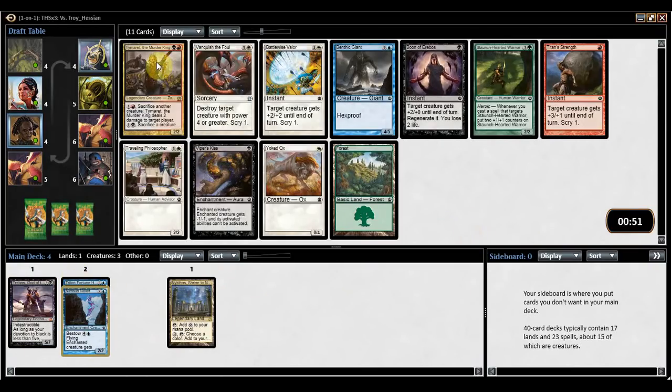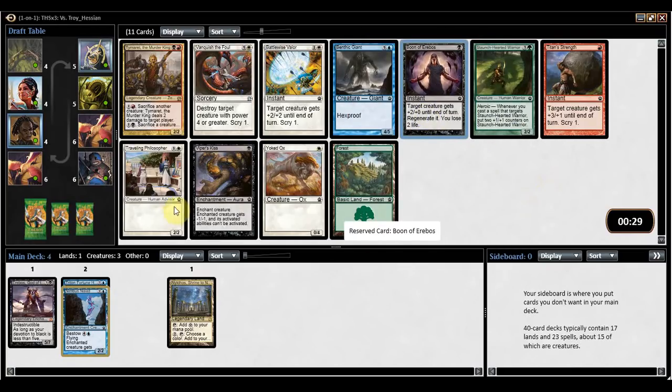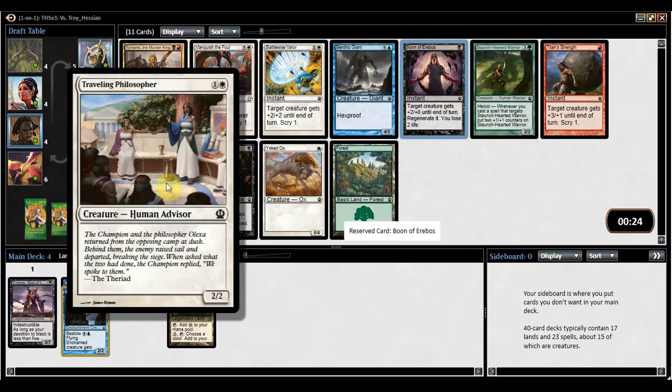Vanquish the Foul is destroy target creature with power four or greater at sorcery speed, scry one. The removal is pretty bad here. Viper's Kiss is nice against aggressive decks, but I think I'm going to take Boon of Erebos. It does trigger Triton Fortune Hunter, gives plus-two plus-oh, and regenerates. Oftentimes you trade this and two life to kill off one of your opponent's creatures. Seeing a lot of white, but a lot of these white cards aren't great. Traveling Philosopher demonstrates how many vanilla creatures there are in this set — there are multiple vanilla creatures in each color.